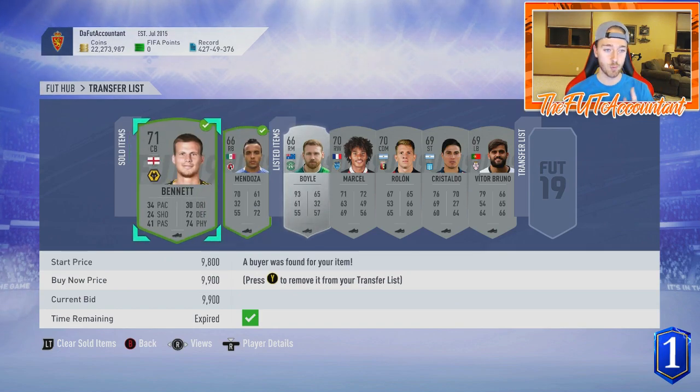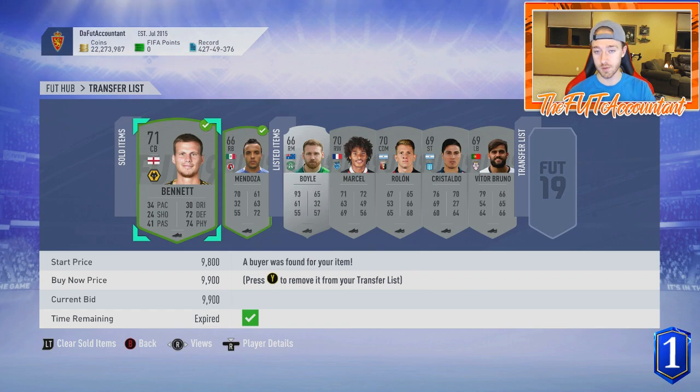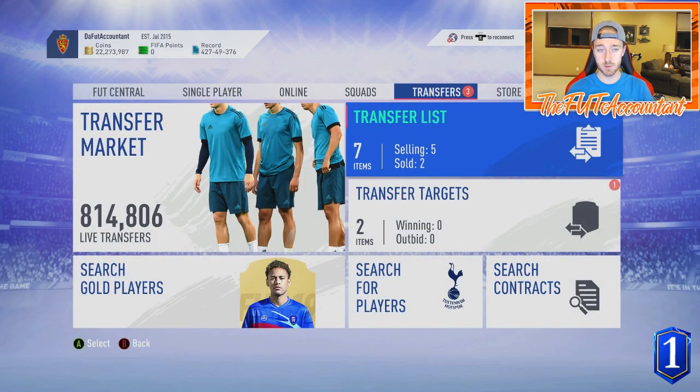A great example: I just sold a Wolverhampton center back for 9.9k that I packed out of a draft reward from Foot Draft. All these guys I packed out of Foot Draft and I almost made my money back if I can get this guy and this other guy to sell. 9k from a silver player doing a Foot Draft - you might have a guy hidden like that Bennett card in your club.